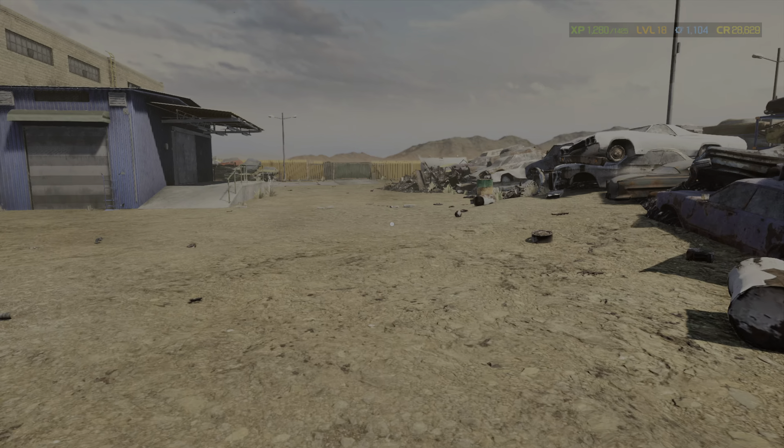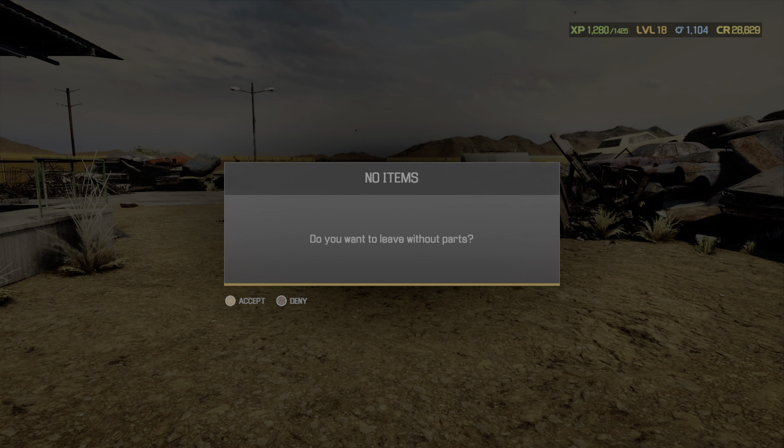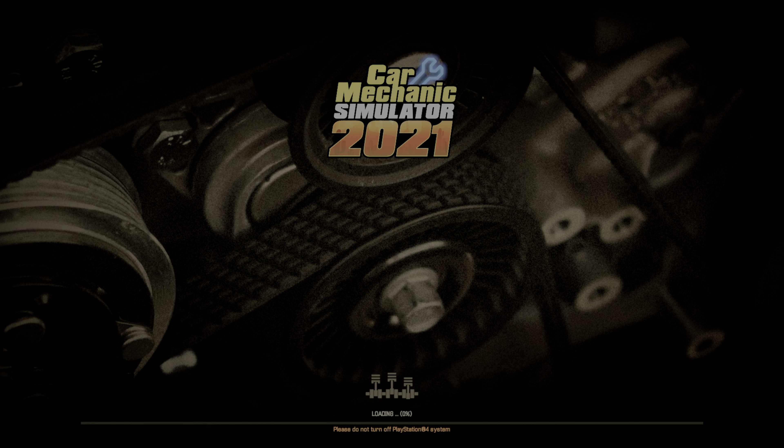We didn't find exactly what we were looking for, but we got some stuff to build. The Carbob — 14,000 — I'm probably just going to flip it.